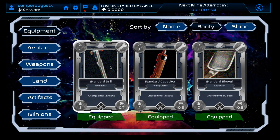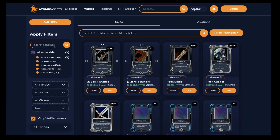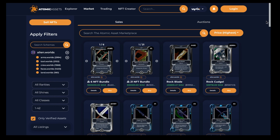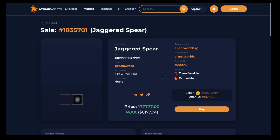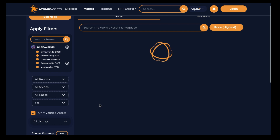For most people, rather than relying on mining drops, you'll go to a marketplace. This is Atomic Hub, a marketplace on the WAX blockchain. I've filtered by Alien Worlds and we can see a range of NFT items. Sorted by highest price, people are listing things at silly prices — someone is trying to sell a Jagged Spear for eight thousand, one hundred and seventy-seven pounds, which is clearly rather too much.